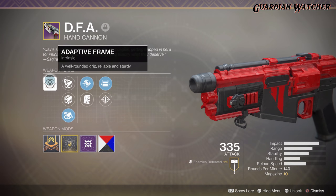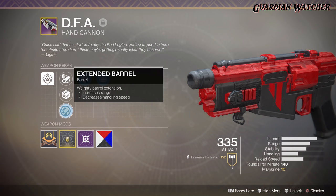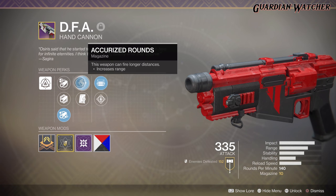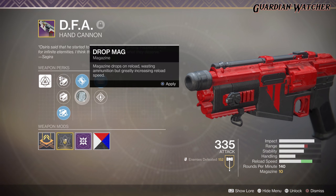As for its intrinsic perk, we have Adaptive Frame, which is a well-rounded grip — reliable and sturdy. Then for the barrels, we have Arrowhead Break, Polygon Rifling, as well as Extended Barrel. For the magazine, we have Accurized Rounds, which allows this weapon to be fired long distances and increases range. And then we have Drop Mag, which drops the magazine on reload, wasting ammunition but greatly increasing reload speed.